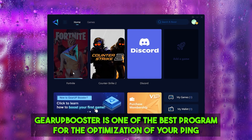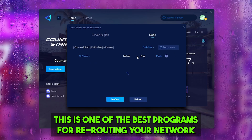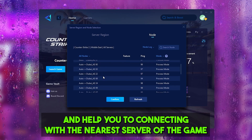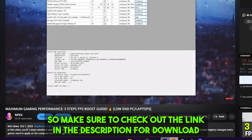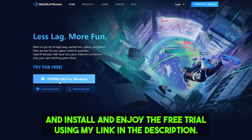Gear Booster is one of the best programs for optimization of your ping while playing games using a wired or wireless connection. It is one of the best programs for rerouting your network and helping you connect with the nearest server for achieving better ping with lower input delay. Check out the link in the description to download this tool and enjoy the free trial using my link.